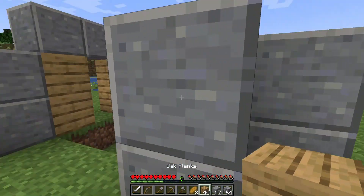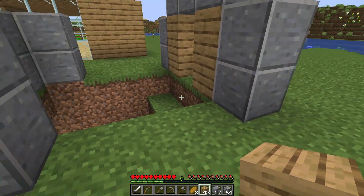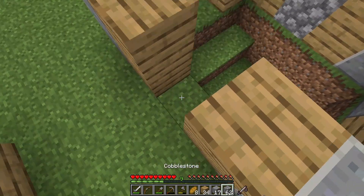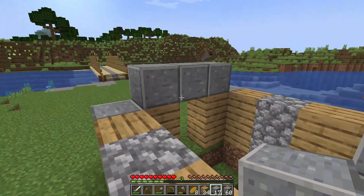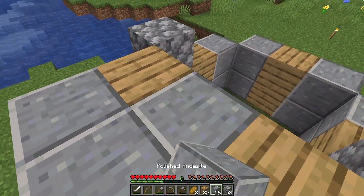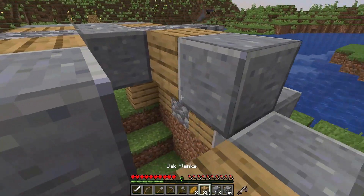Let's put some more andesite here, and some wood planks. I'm not sure where to put the cobblestone. Maybe we should use slabs here to add some sort of design to it — we very much could. Let me just dig up like this for now. Okay, I think I'm seeing what I could do with this — it's kind of like stripes.